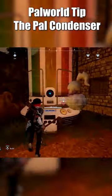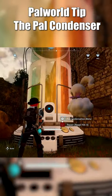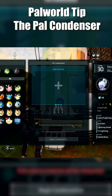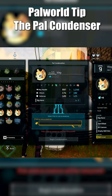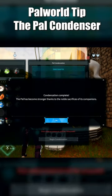Quick tip for all of your extra pals, especially the ones you're going to have working on your base. First, build a Pal Condenser. Once you do that, grab the pal you want, fill it up with other pals that are of the same one, and what that'll do is give you a one-star rating.